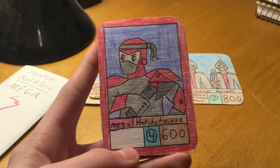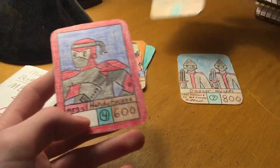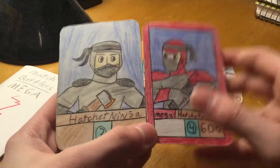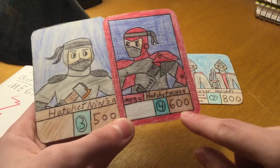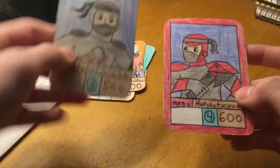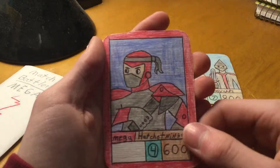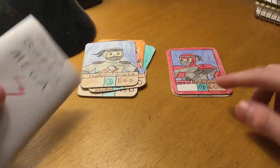This is the new Mega that I made. Megas are basically just Mega versions of cards that are already in the game. So Hatchet Ninja, then Mega Hatchet Ninja — he's just one more level higher and has 100 more power. This spot is completely white because I'm not sure if I'm gonna give him an ability or not. I'm still testing him in battles, I'm just not really sure what to give him. I'll make another video where I'll show him with an ability if he's gonna have one.